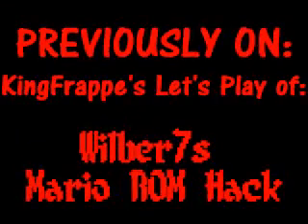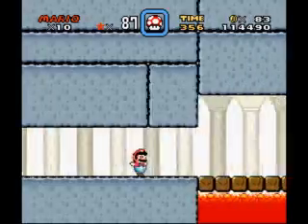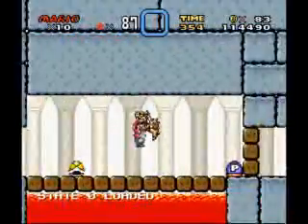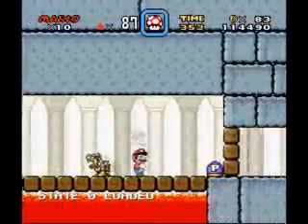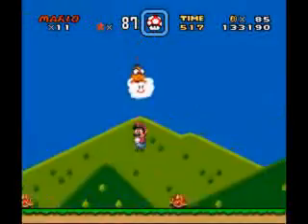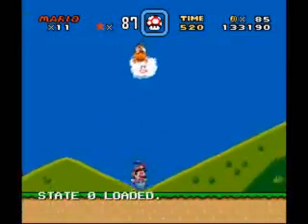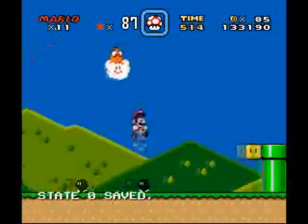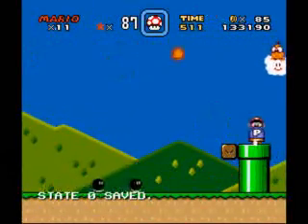Previously on King Frappy's Let's Play of World War 7's Mario ROM hack, we defeated the Gold Koopa monster thing that was lurking in Castle 1. After completing World 1, Mario moved on to World 2's first level. There, he defeated the evil Lakitu, grabbed a B-Switch, and finally went down in the tube. That's the last we ever saw of it.